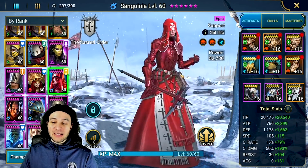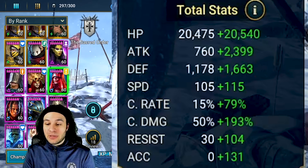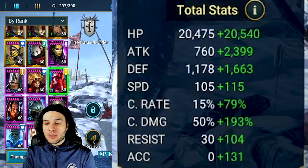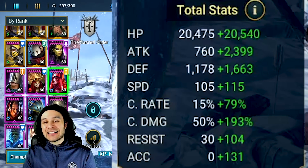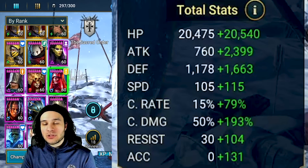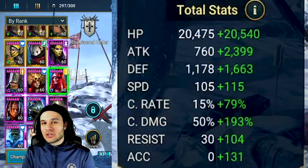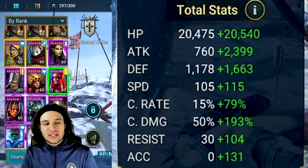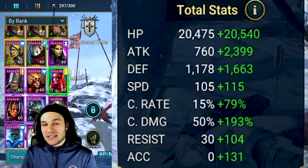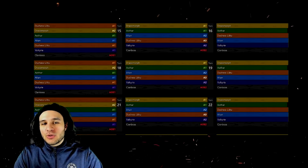Her base stats: 20,000 base health — very strong for a support champion; 1,100 base defense — fantastic for a support champion; and 105 base speed, making her easy to build to hit speed thresholds without putting too much strain on the player. Compared to champions with 93 or 94 base speed, 105 is definitely fantastic for a support champion like this.